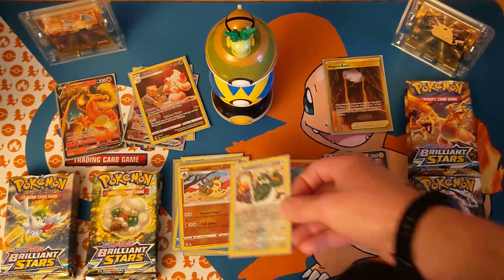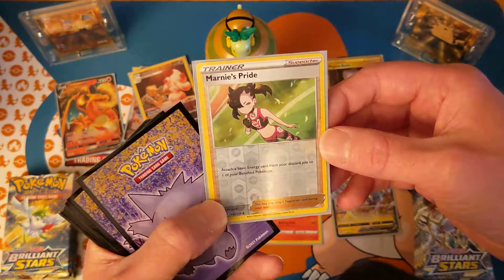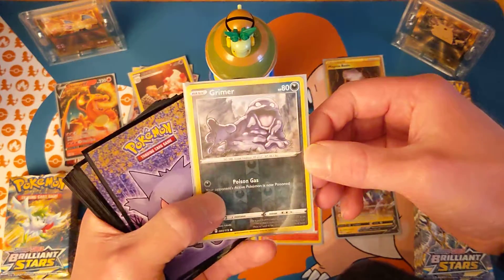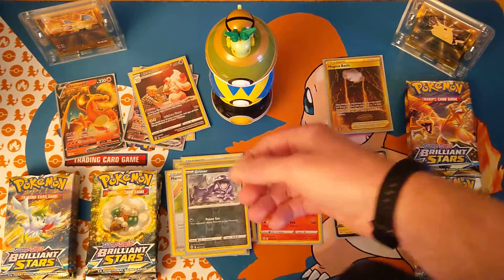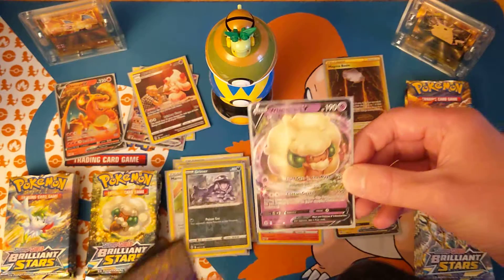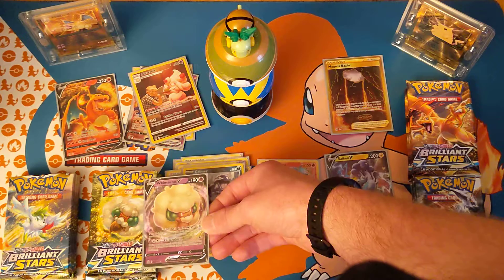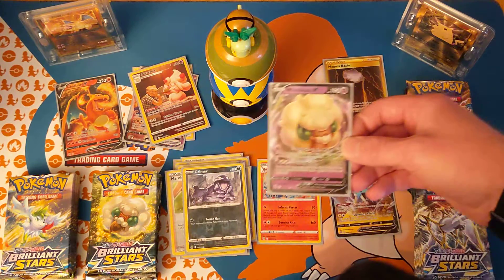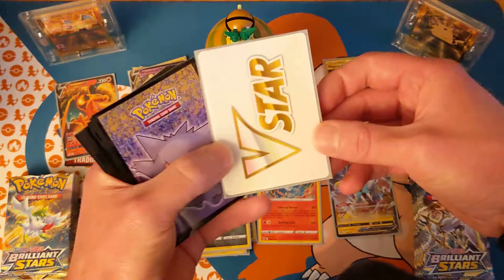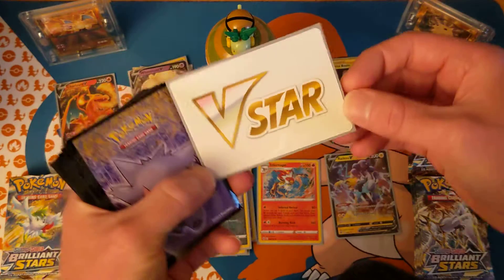Tornadus, Reverse Holo — he's got some guns! Marnie's Pride! Into a Grimer, Reverse Holo — nice! And nice! Ultra Rare! Got one of the cover cards on the pack, y'all! Nice, nice! Very nice! Oh, V-Star! Everybody's a star! But we got this V-Star card!